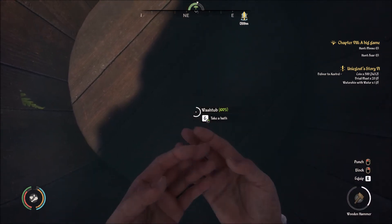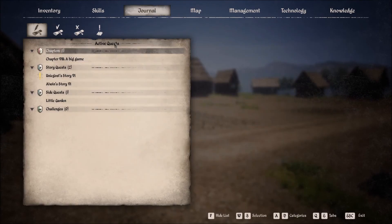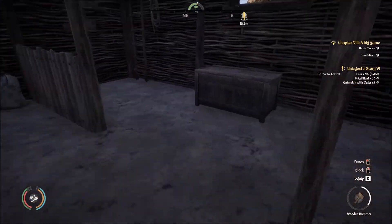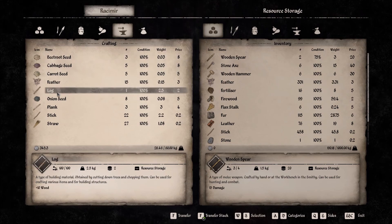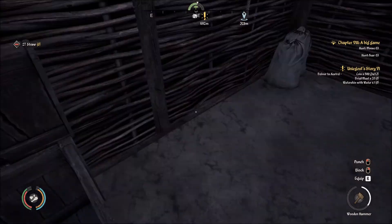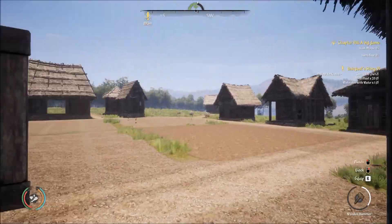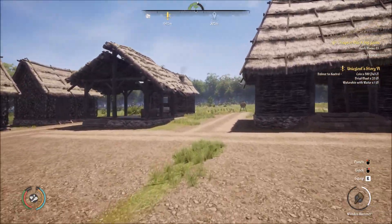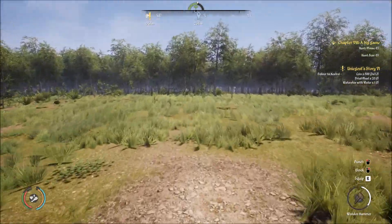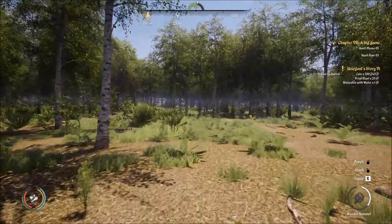We may as well spruce ourselves up. How's my weight? I've got some stuff I probably don't need. I should show you all the skills I can upgrade. The most important thing is I've maxed out my stamina consumption, and I've also maxed out my weight capacity — it's now at 60. So when I'm building I can carry a lot more logs.